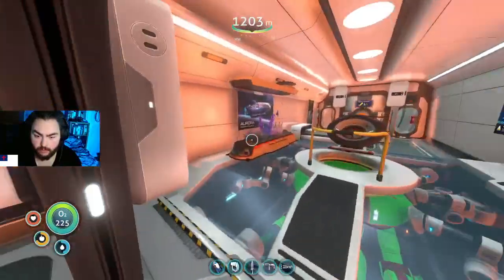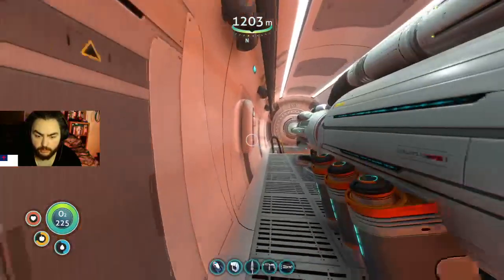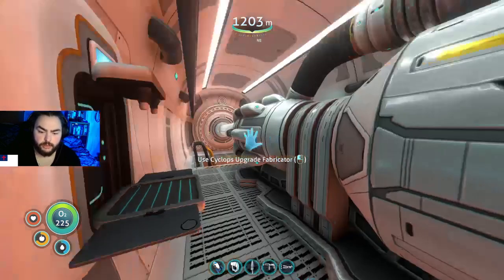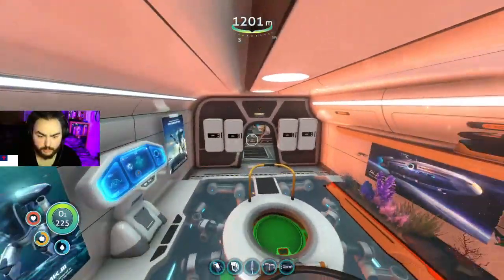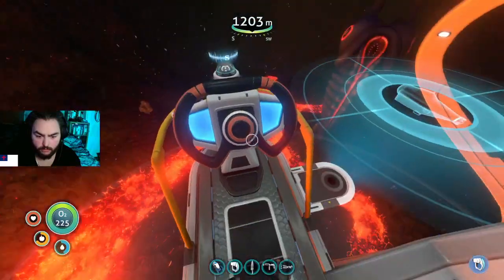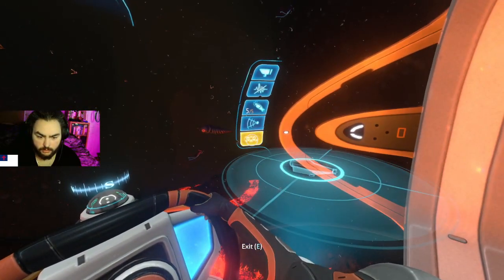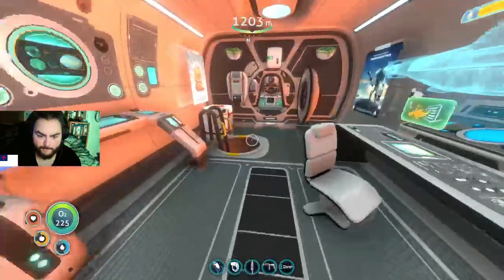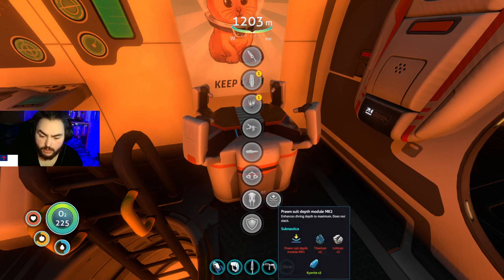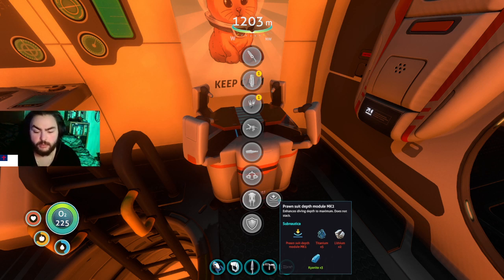I need to check for the depth module. What is going on here? I had the depth module — oh, what is going on with this? Get off, ew. I can't grab the helm — oh, there we go. The depth module mark three — we need lithium two and titanium five. I've only got four kyanite total. I need to do more drilling before we go back up.